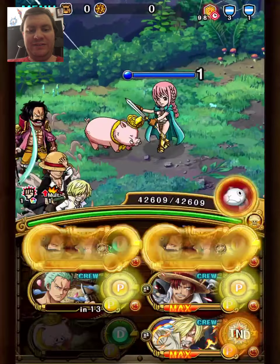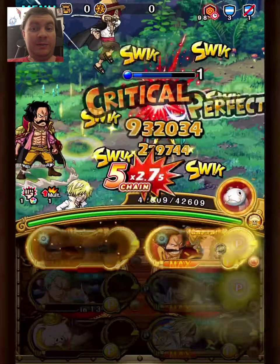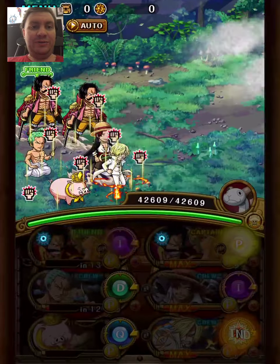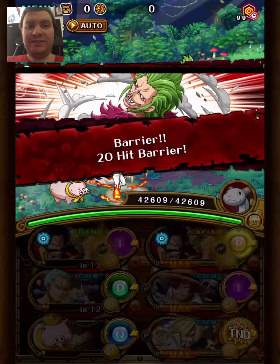Roger is nice for this stage — you remove all the paralysis, set defense to 0. He's a free-to-play unit, available in the recollection archive, so definitely farm him up, he's really good. He has a great sailor too: he removes paralysis by one turn for the whole crew, one of the better sailor abilities you can have.